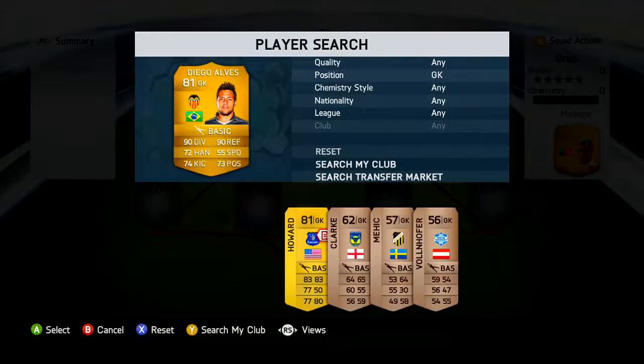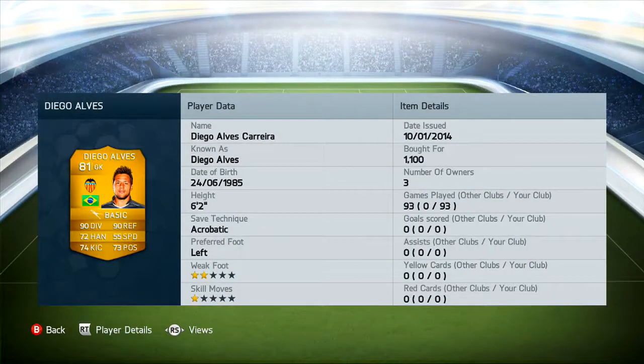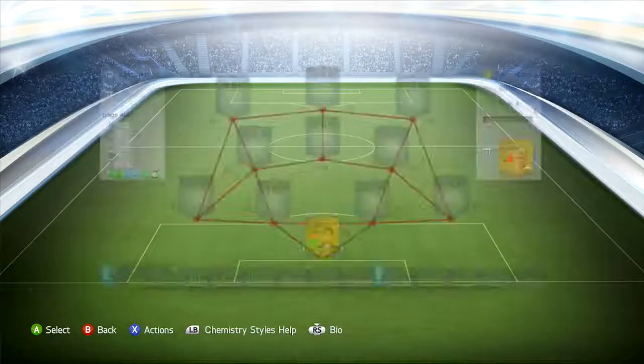At goal we have Diego Alves, the Brazilian Valencian keeper. I bought him for 1.1k. All these prices are buy-now prices, so you could get them cheaper — prices have actually gone down a bit. Diego Alves overall is a brilliant keeper: 90 diving, 93 reflexes — that is an amazing stat. He does so many double saves, triple saves, quadruple saves. He's a complete utter tank in goal and probably one of the best Brazilian keepers in the game.